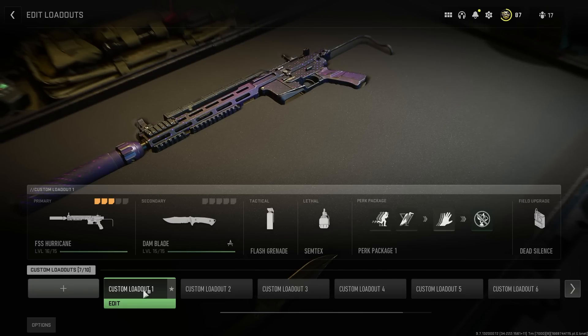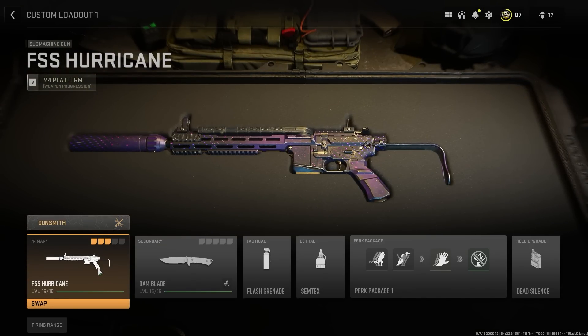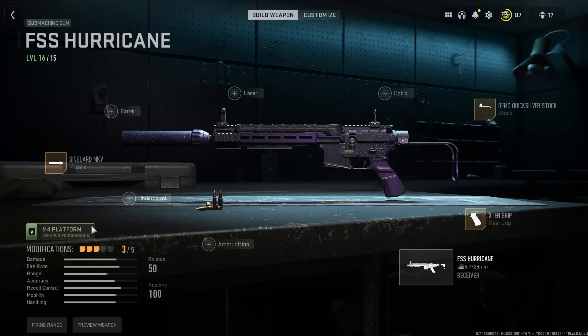Yo, what is going on guys, Fortunate here, welcome back to the channel. In today's video I'm going to be giving you guys an FSS Hurricane class. For the most part I've gone with this three-attachment vibe on most of my guns, it's been working well. We got the x10 grip for the rear grip, the Demo Quicksilver stock, and the Syngard MKV muzzle.